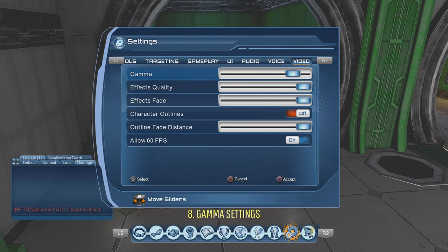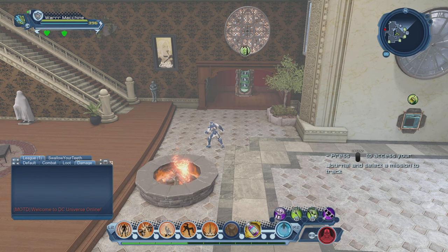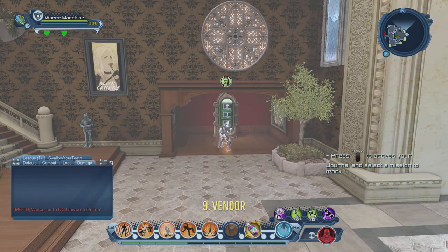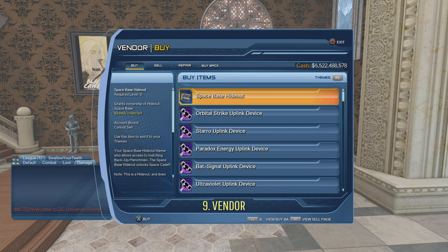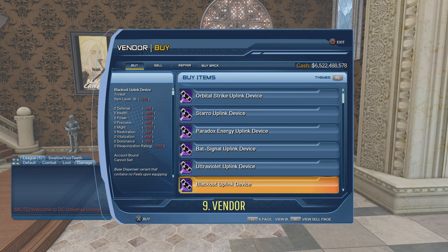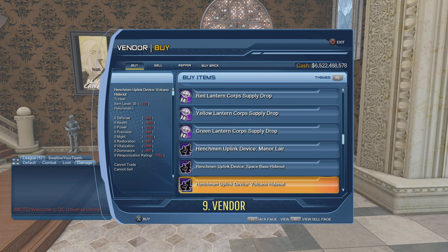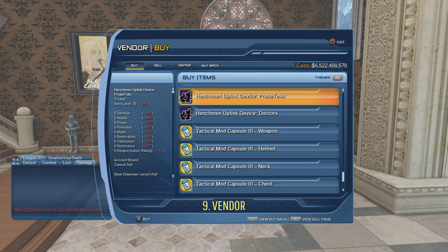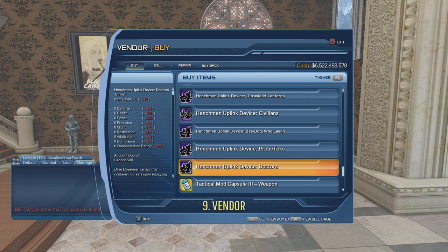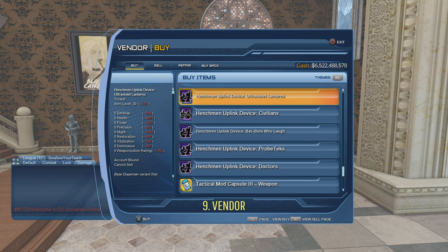Number nine: the vendor. DC added a new way a couple months back to scroll through vendor items using tabs. Most players are so used to the old way that they scroll all the way down the entire list when looking for something like mods. But if you look on the right side of the vendor screen you'll see tabs — they've added category tabs so you can jump directly to what you need.